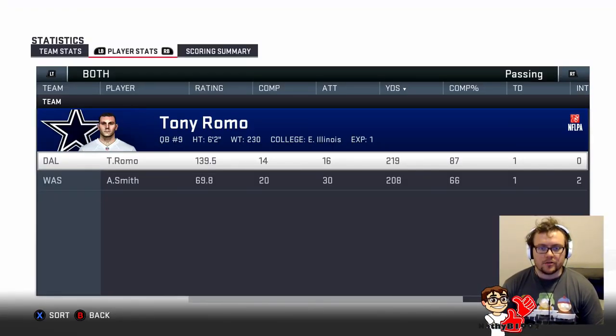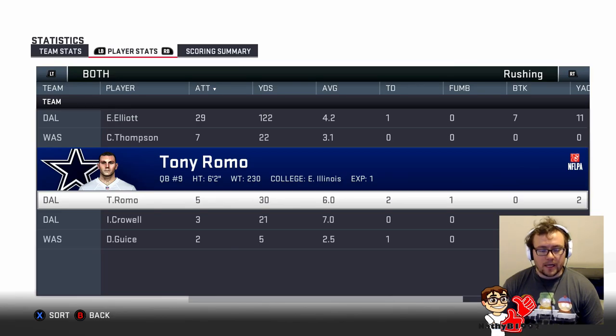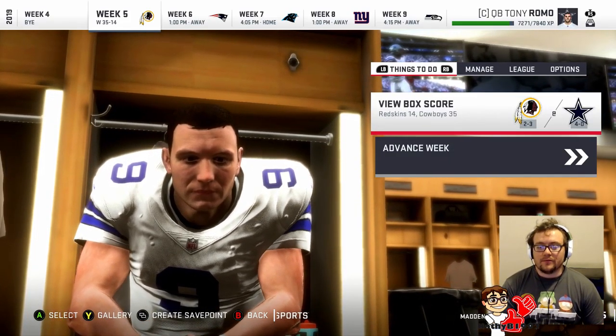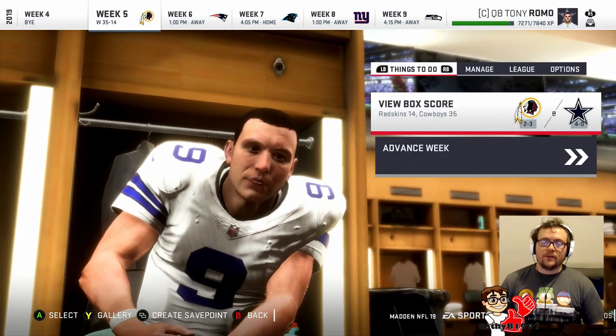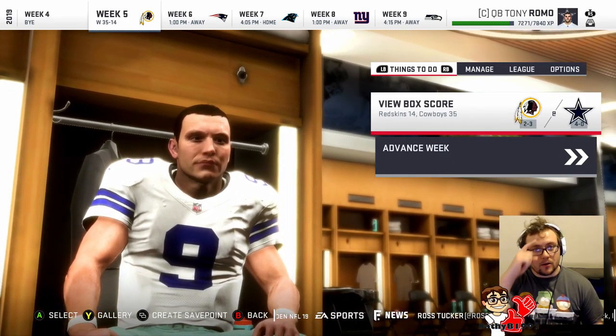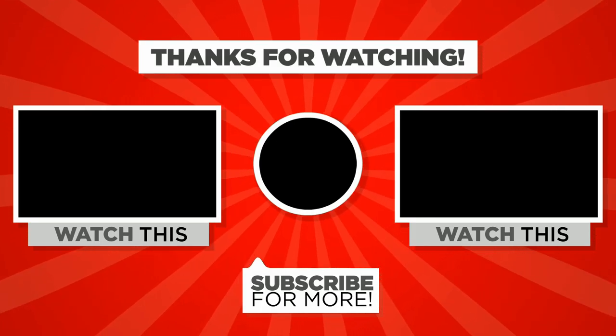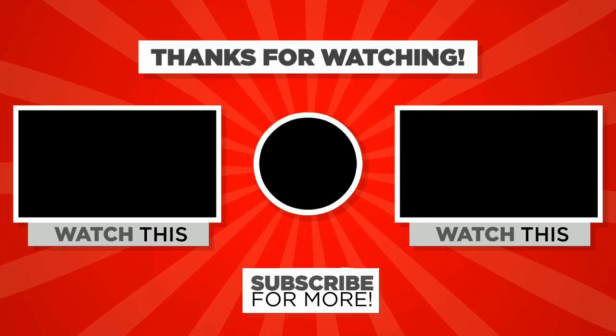We will have a look at the stats — arguably we didn't have the greatest game. 139.5 passer rating, 14 of 16 for 219 yards and just one touchdown, no interceptions which was key today. Rushing — Elliott had 29 carries for 122 yards and one touchdown. Romo had five carries for 30 yards and two touchdowns, did fumble once but we didn't lose it. That is going to take us to the end of episode seven of Undrafted to MVP. Thank you for watching — if you have any feedback please leave it in a comment below, subscribe and I'll see you next time.